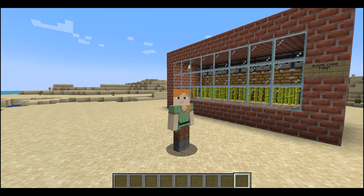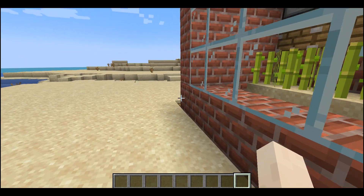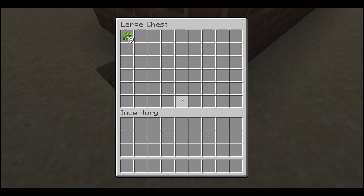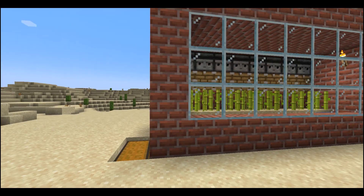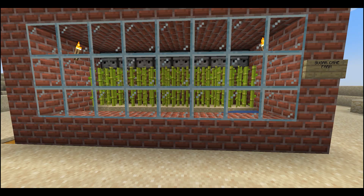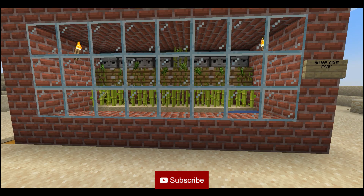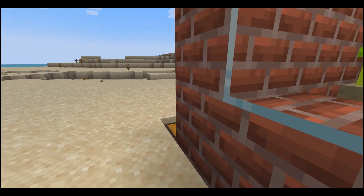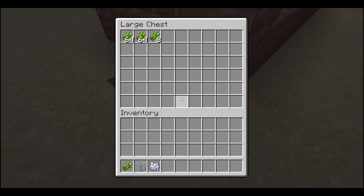See what's happening — you can see the sugarcane now collect into the chest. It's cool, now see how it is working. You see how fun this is — see, they are collected!